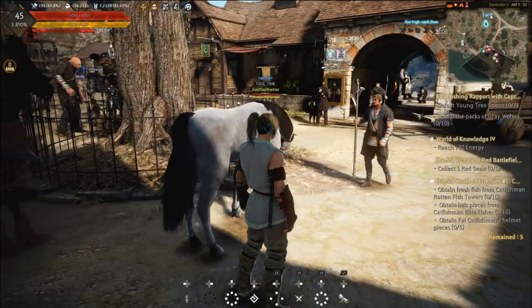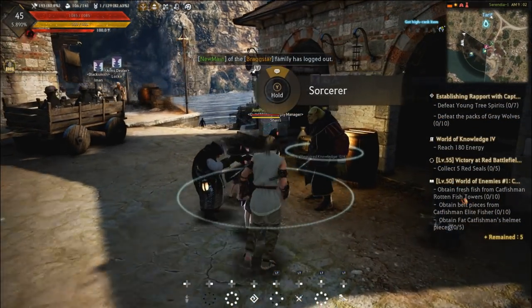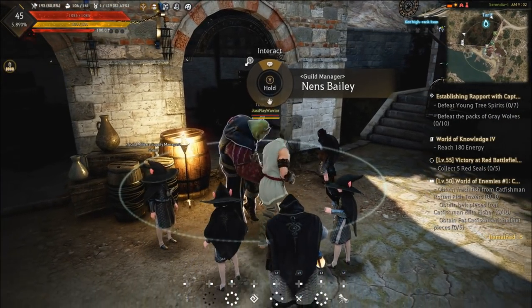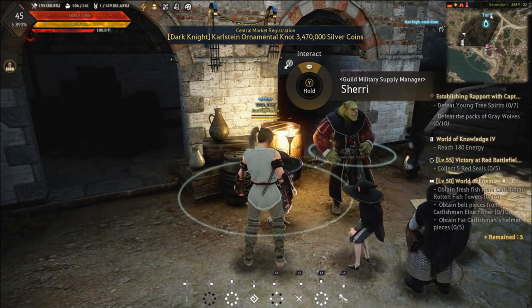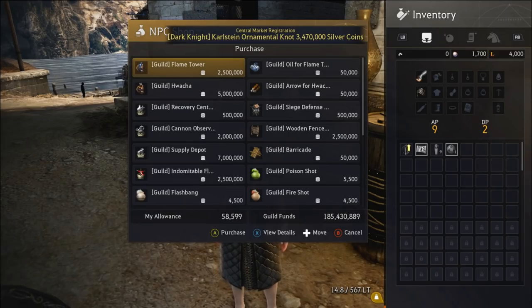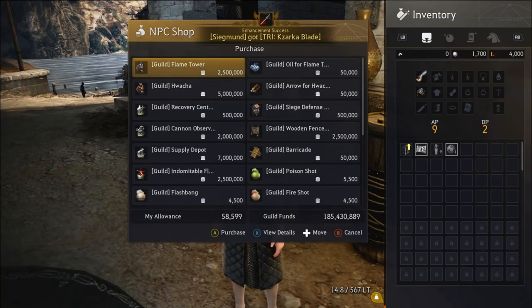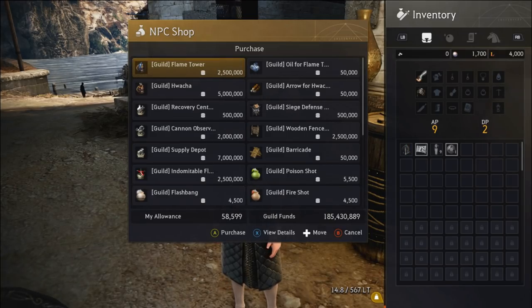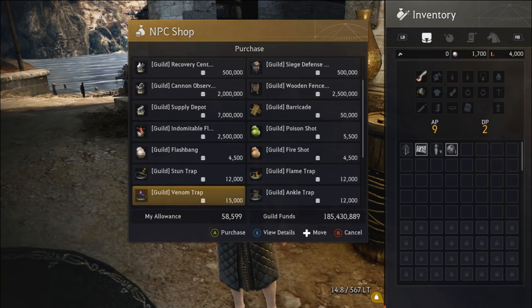I happen to be in Tariff, where there is a guild military supply manager found right next to the guild manager. This is who you want to talk to. First, make sure you're an officer of the guild or the GM, that your GM has set allowance for you, and that you have the funds to afford the node.